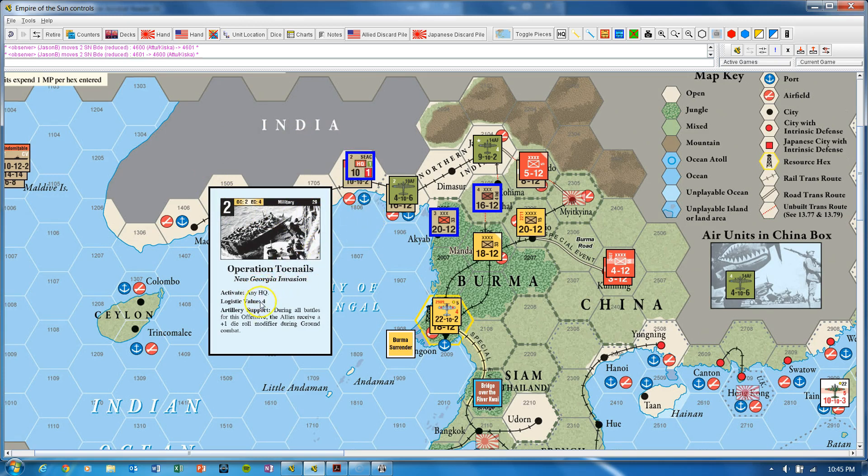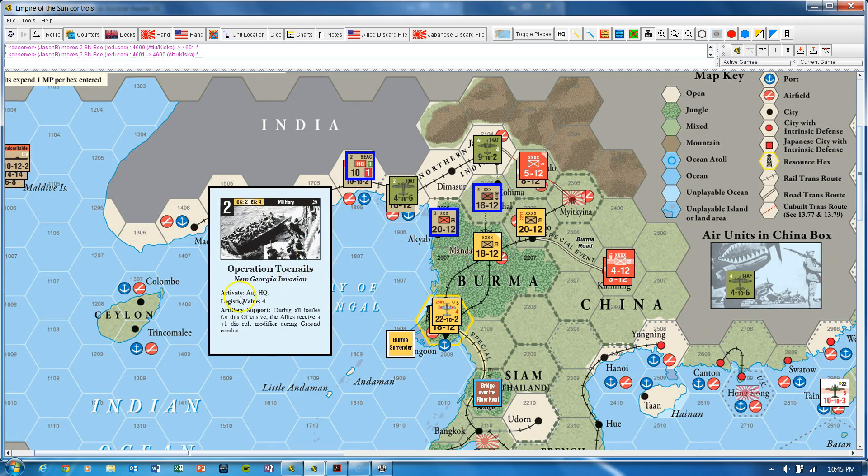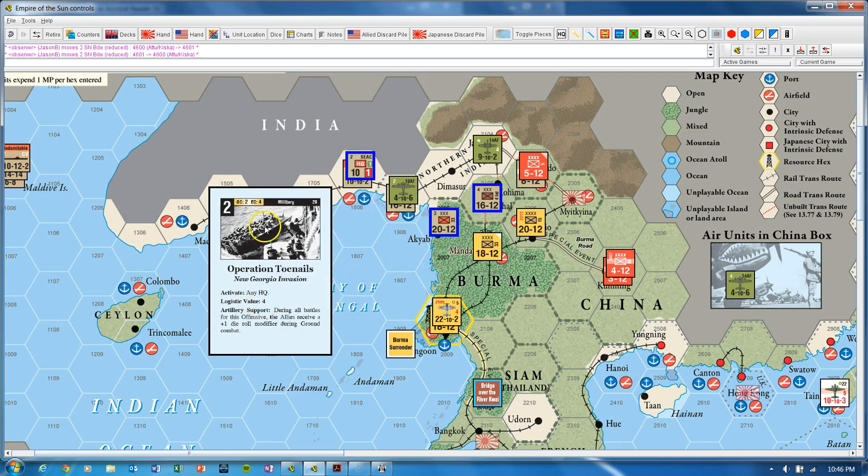Toenails has a logistics value of four. That means SEAC would be able to activate five units, because when you run an operation, to determine how many units you can activate, you basically look at the logistics value of the offensive card — if you're using it as an event — plus the efficiency rating of the HQ, which is the white number inside the red square, so the one for SEAC. So four plus one gives SEAC five units to activate for Toenails.